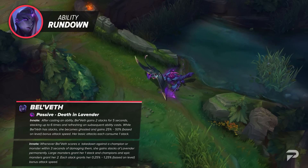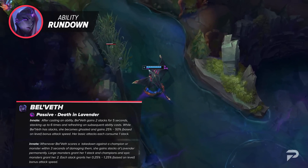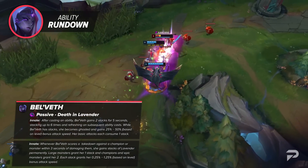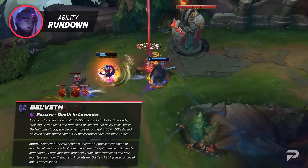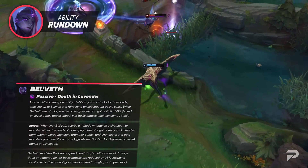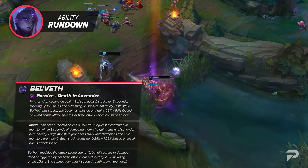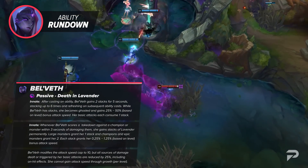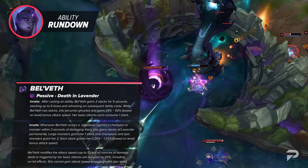Part 2 is whenever Belveth scores a takedown against a champion or monster within 3 seconds of damaging them, she gains stacks of Lavender permanently. Large monsters grant a single stack, while champions and epic monsters grant 2. Each stack gives 0.25 to 1.25 bonus attack speed based on level. Part 3 is Belveth modifies the attack speed cap to 10, but all sources of damage dealt and triggered by her basic attacks are reduced by 25% including on-hit effects. She also does not gain attack speed through leveling up.